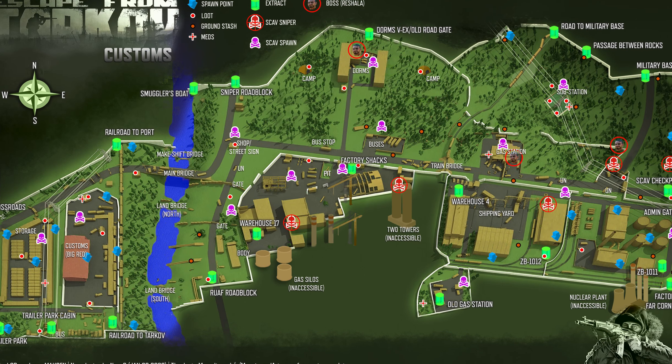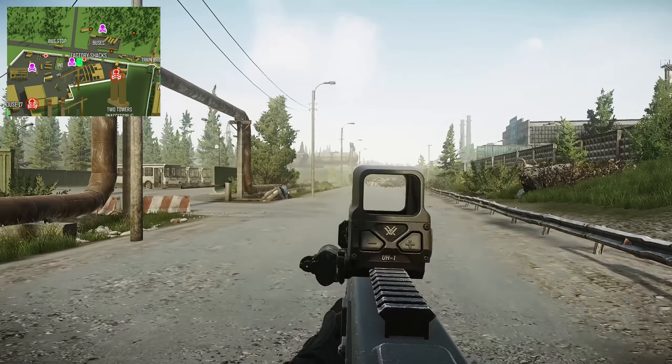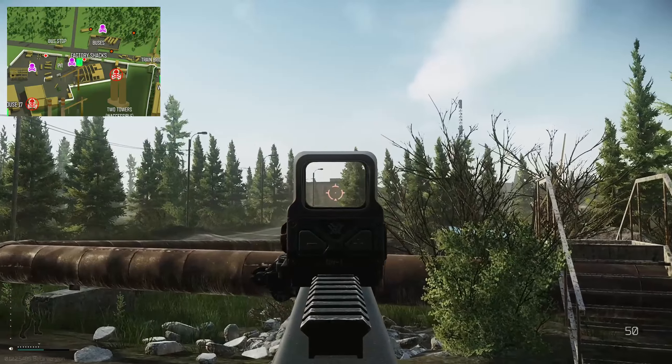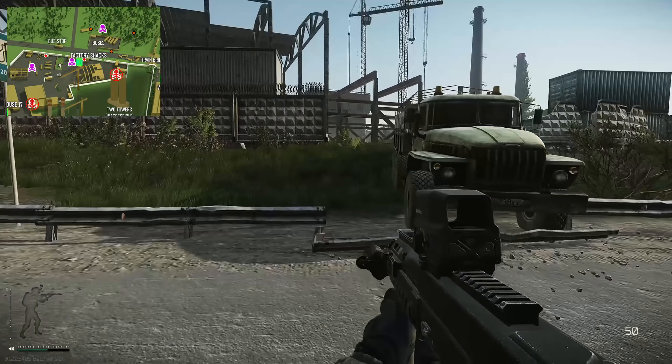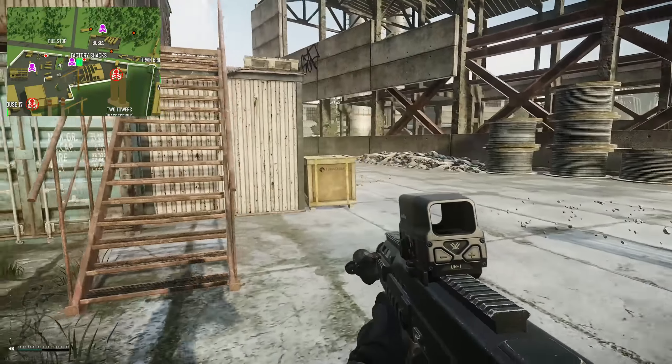Hey guys, welcome to an extract guide for factory shacks on Customs. This is a scav-only extract, so just bear that in mind. This extract is actually inside new construction. There are two shacks based on top of each other, and there's a long pipe on the ground. This is the extract location — it's just next to the pit near construction.